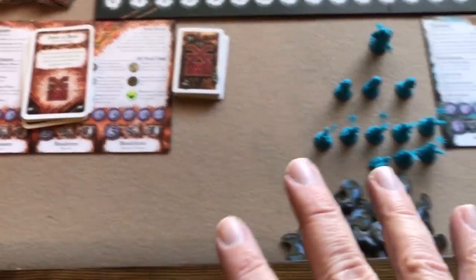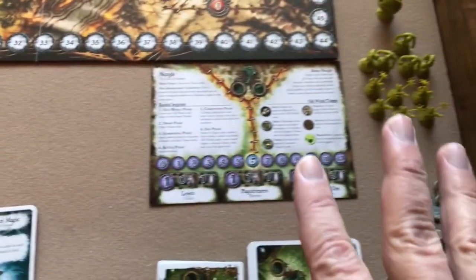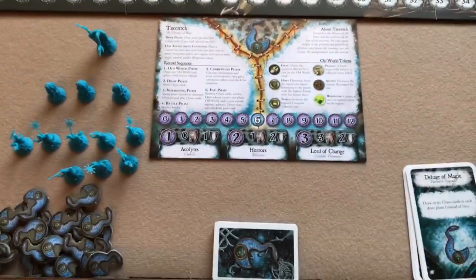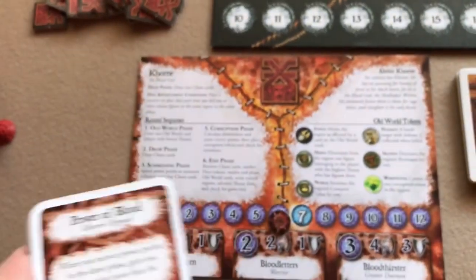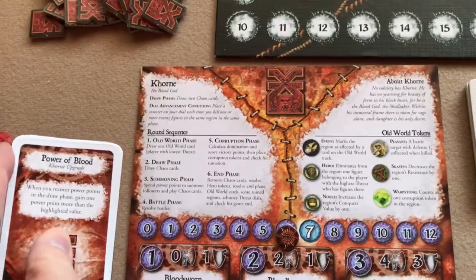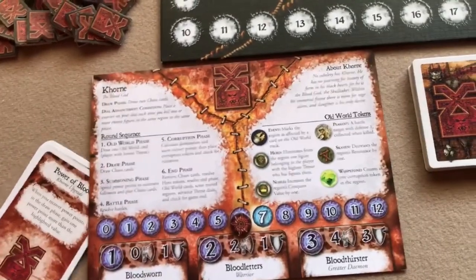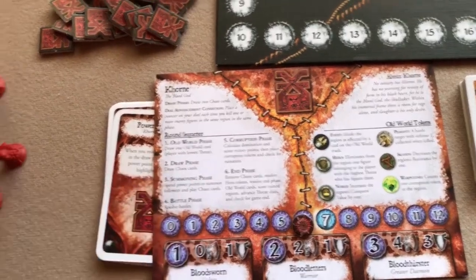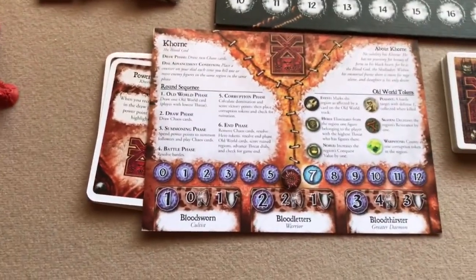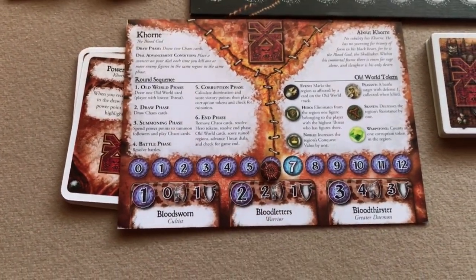I'm setting up for a three-player game, so I've got Khorne, Nurgle, and Tzeentch. For each power, the rules suggest you take the unused upgrade cards — at the beginning of the game they're all unused — and tuck them under the left side of your power sheet to signify that you don't have those upgrades currently. You could also just set them to the side or mark them however you want.